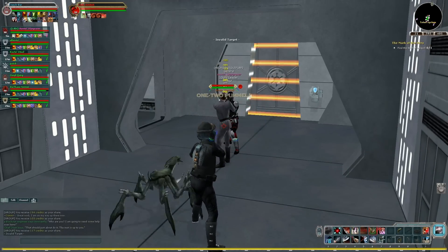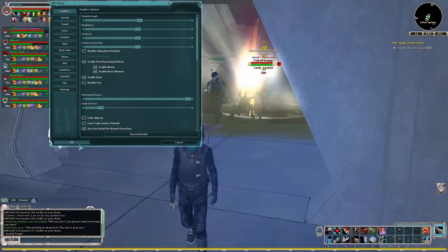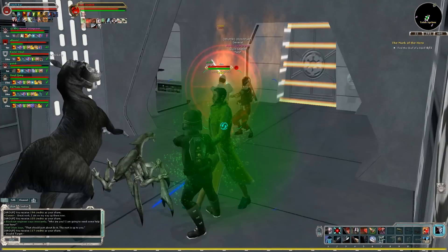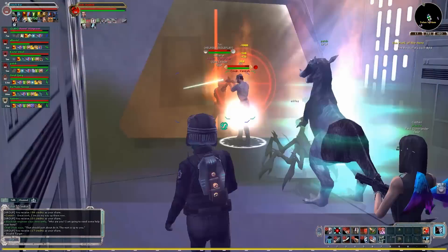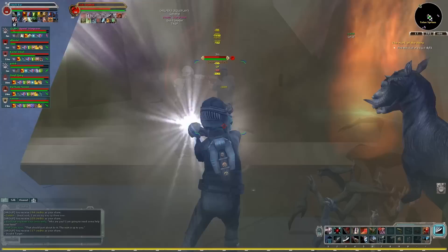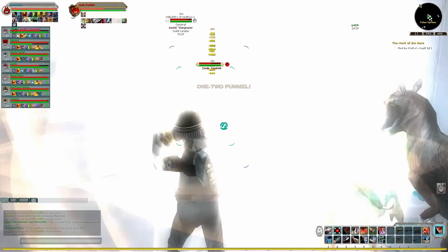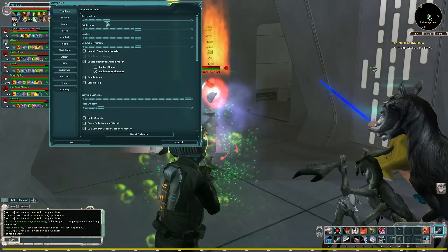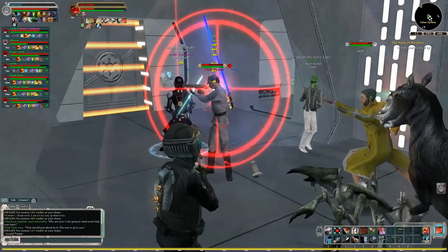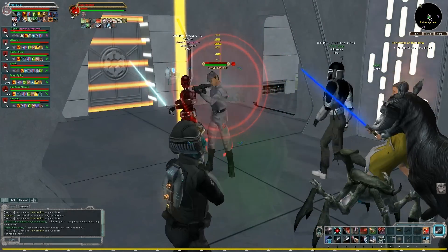Now it's time to take down Commander Kenkirk, who's been taunting us pretty much the entire time. I have to turn up my particle effects again, because the thing with Commander Kenkirk is he calls down these orbital strikes. Which is an officer ability, that orbital strike — which is kind of odd considering we're inside a Star Destroyer. Nobody really cares about these orbital strikes, so I just turned down my particle effects again. We've got so much healing going on that we can just soak up the damage and not care.